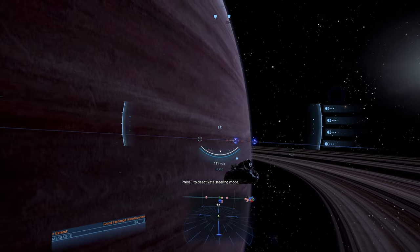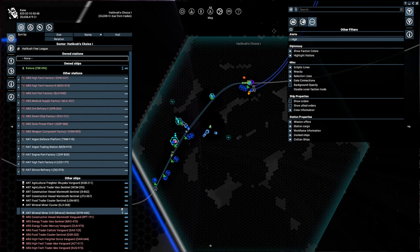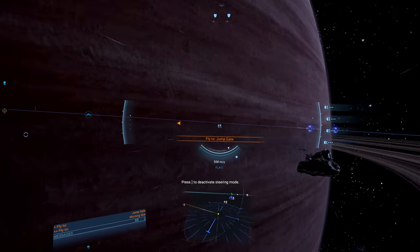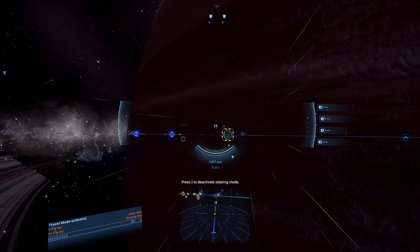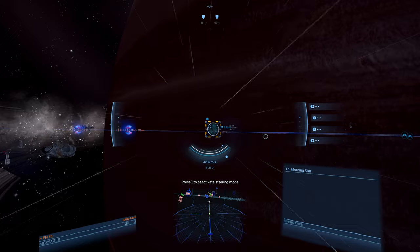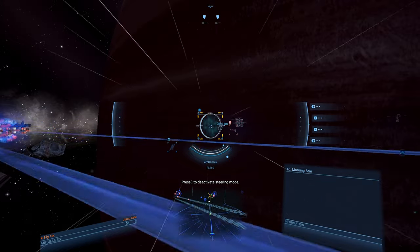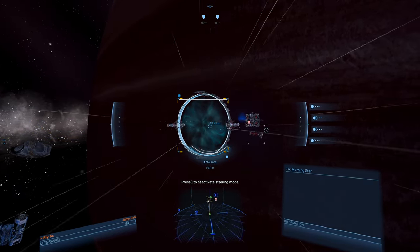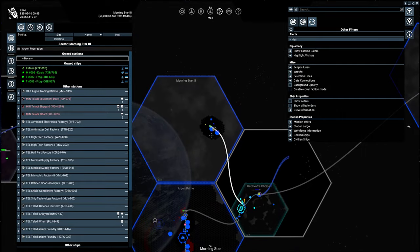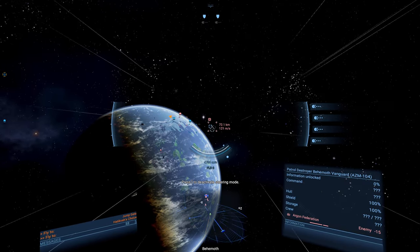Hey everybody, welcome back to Let's Play X4. Today we're doing some exploration. There's a jump gate over here so I guess we check that out first - it says 'unknown' so let's see where it takes us. Today we're going to be doing just basic exploration. We got ourselves a Katana last time, we really enjoy the ship a lot, so we've got to do some exploration. This is Argon territory, which eventually we're going to make some friends with.